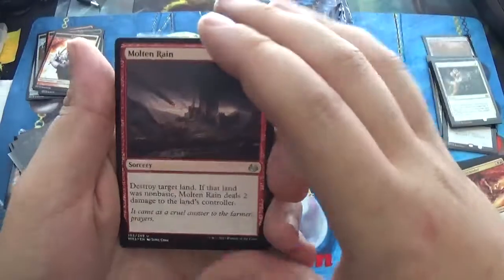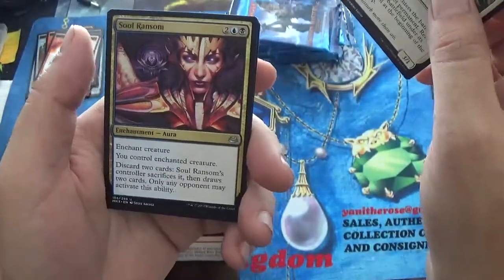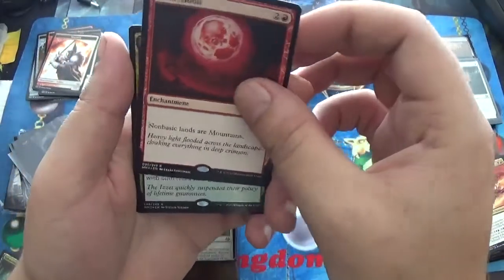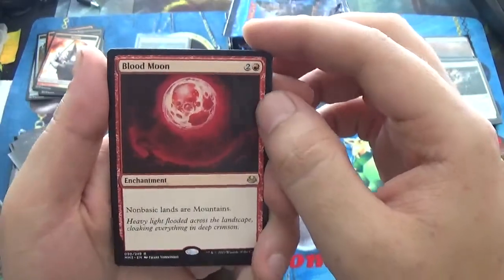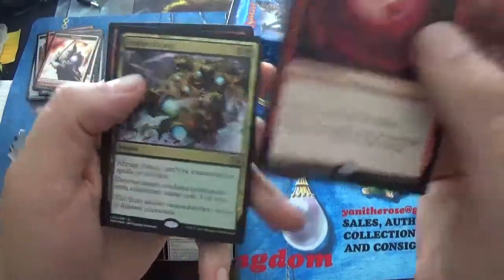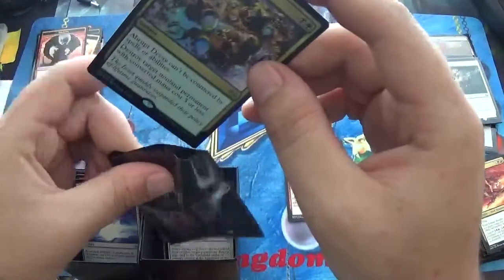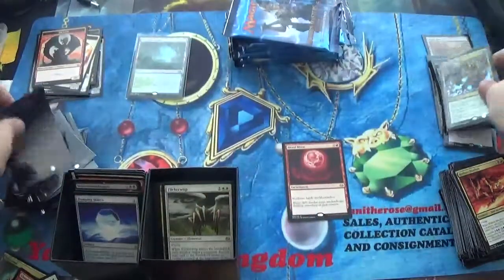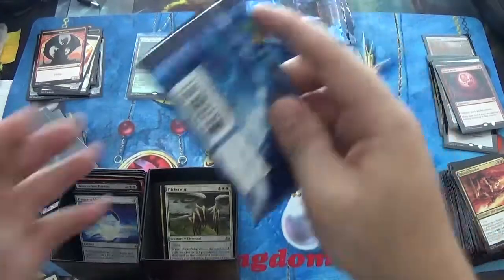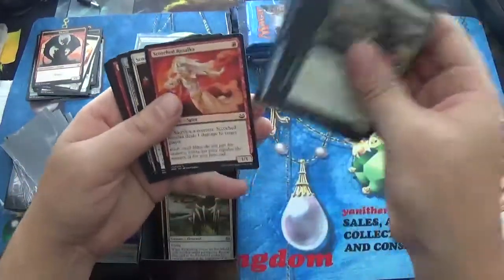Our first uncommon is Molten Rain, there's our Flickerwisp, Soul Ransom, and our rare is a Blood Moon. That is so gorgeous — I actually really do like the art on this one. And a Foil Abrupt Decay. Oh my god. Talk about a little bit of value — we hit a Blood Moon and a Foil Abrupt Decay in the same pack. And we still have 10 packs to go. We are only 14 packs into this box. This is amazing — I am completely excited right now.